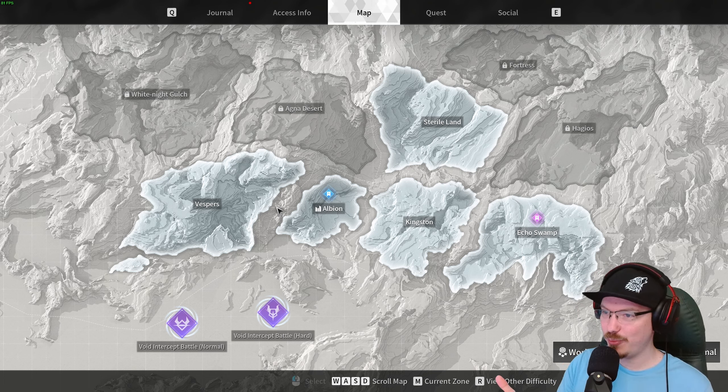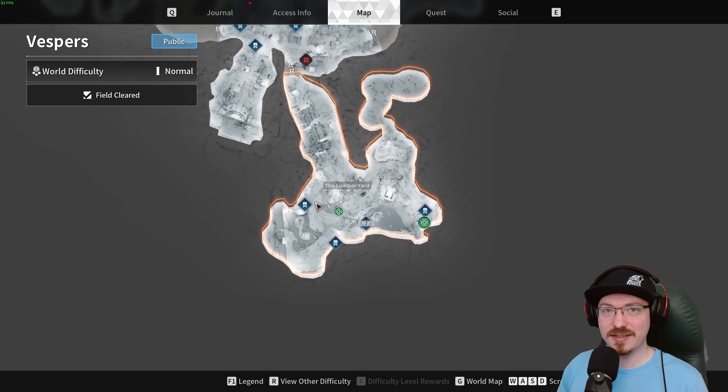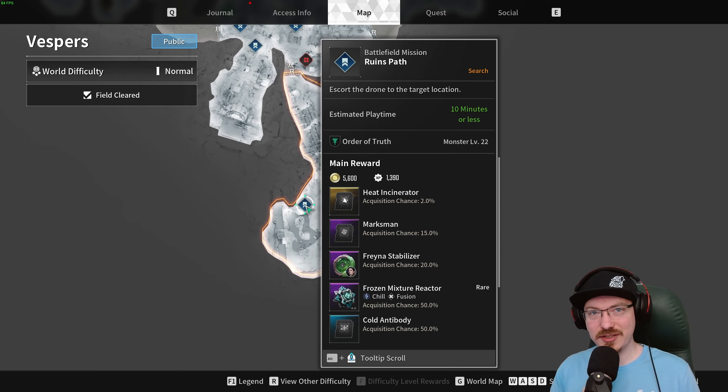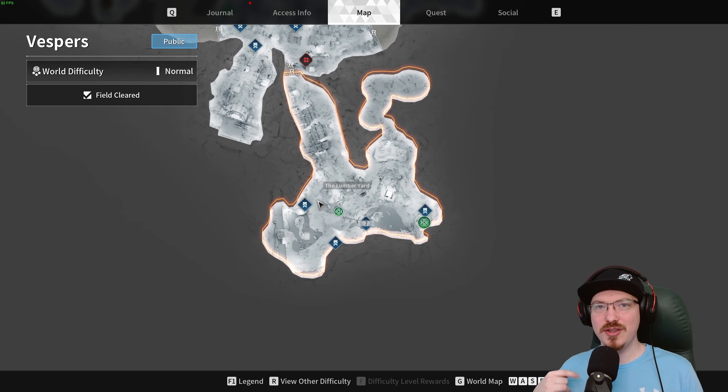Once you have Freyna's Code, progress through the campaign until you unlock Vespers. The first mission to farm there is in the Lumberyard, and this drops Freyna's Stabilizer with a 20% drop chance, so you'll have to farm it quite a few times unless you're extremely lucky. Useful tip: when you complete the mission and you're looking at your mission results, you can hold R to restart the mission. Note that if you're in a group, only the host has the option to restart.